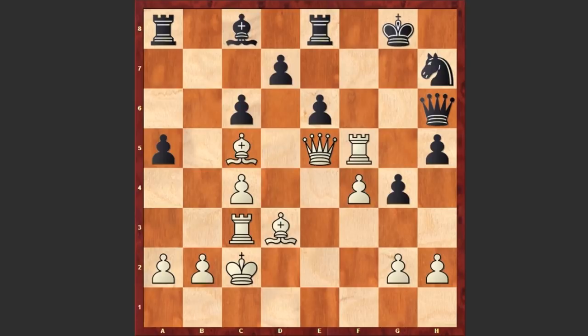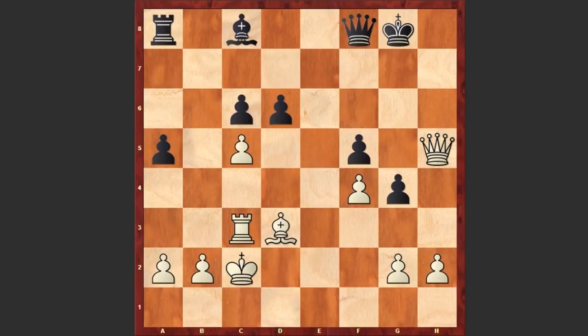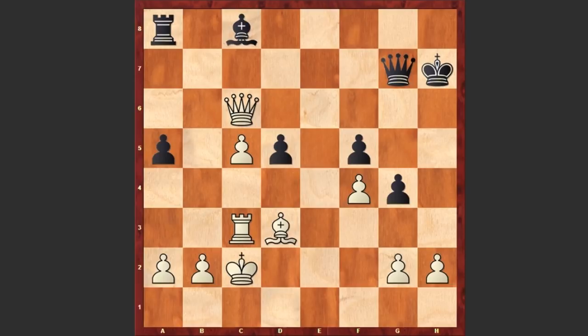White is now threatening to capture on h5. Black could prolong the game by capturing on f5, though after Qxe8, Nf8, Bxf8 — this is going to be an easy win. The black king is exposed, there are too many weaknesses in black's camp, and white will easily win the game.